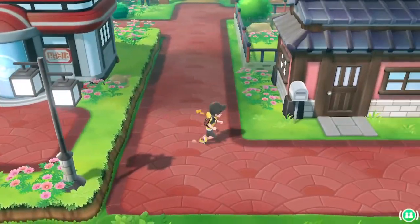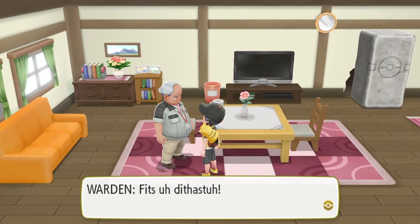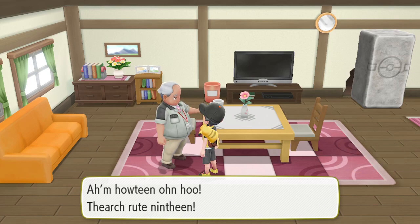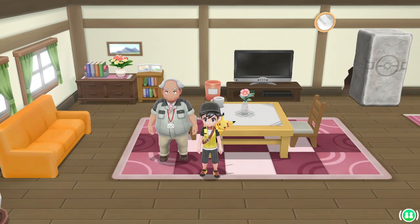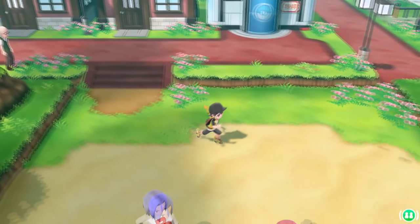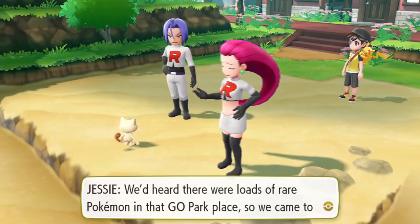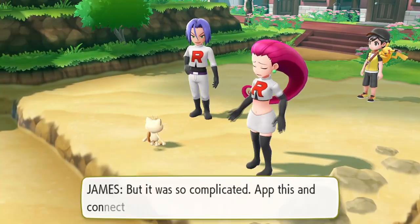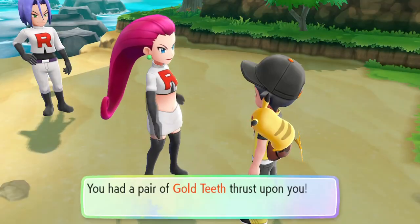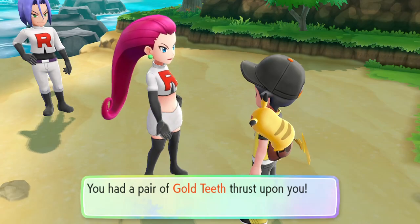Back outside we jump to the right and head to the Warden's house. Talking to him reveals that he's missing his teeth and we can't understand anything he says. To find his teeth we head south of the Pokemon Center to get to the beach where we encounter Jesse and James. Surprisingly we don't have to battle them and they give us the Warden's teeth.